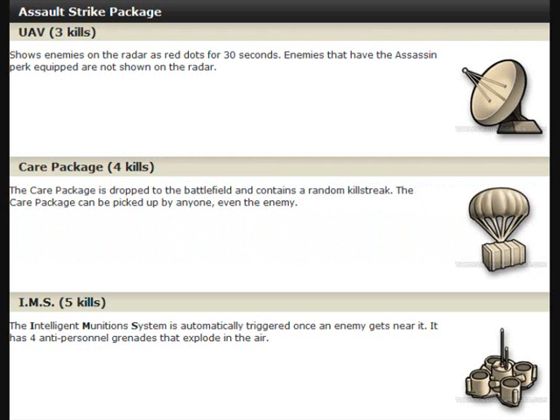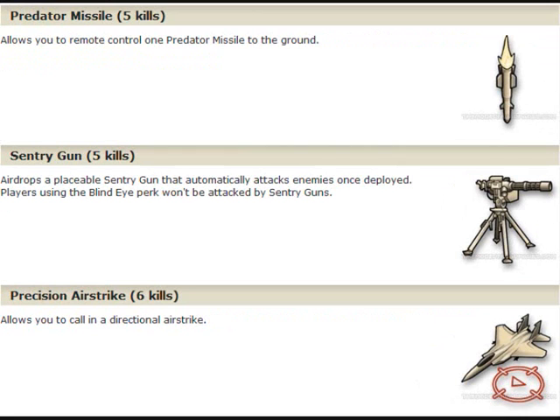Now on to the Assault Strike Package, which is the one that sort of helps yourself and sometimes your team. You have the UAV, which is a 3-killstreak without getting killed. Care Package, which is a 4-killstreak. IMS, which is basically a mine that can't be destroyed. And now the Predator Missile from Modern Warfare 2, Sentry Gun from Modern Warfare 2, and Precision Airstrike from Modern Warfare 2 — I think you all know what they do.